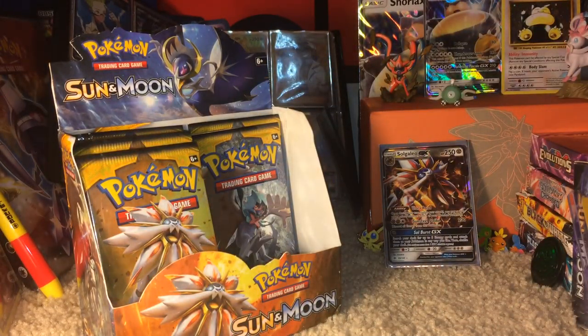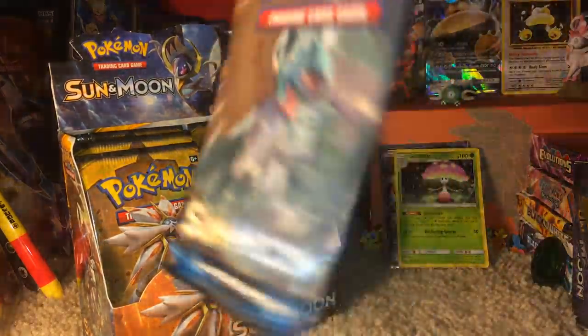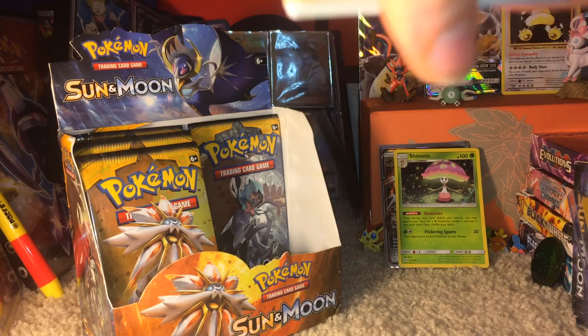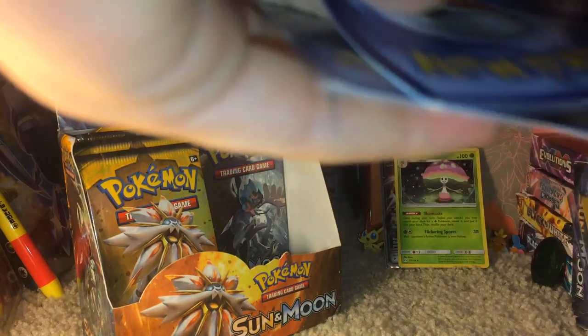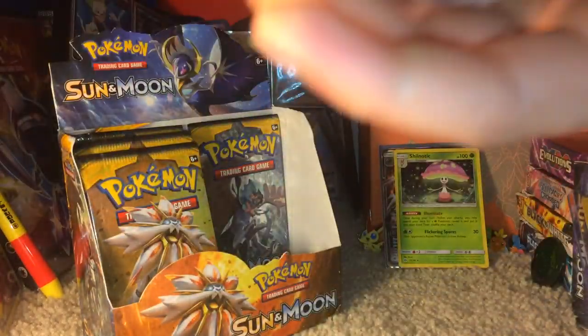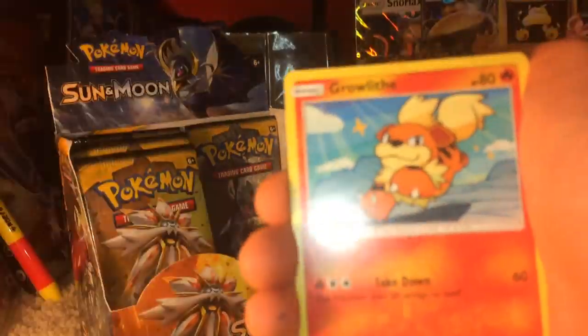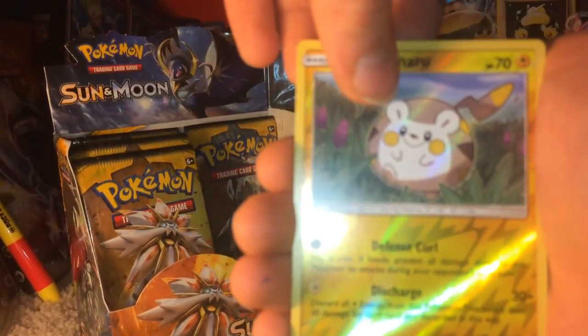Two in a row for Decidueye. Grass Energy. We have a Caterpie, Sandygast, Roggenrola, Cosmog, Fomantis, Rotom Dex, Nest Ball, Dartrix, Reverse Holo Trumbeak. And a Shiinotic Holo card. Awesome — not sleeving, but putting it in the back. Two for two, nice.